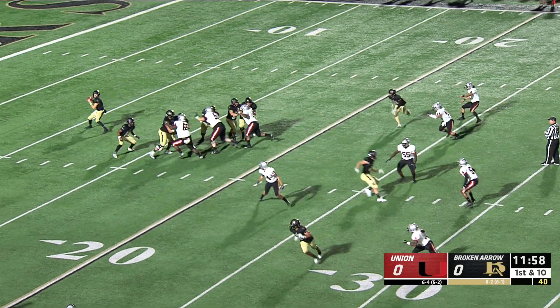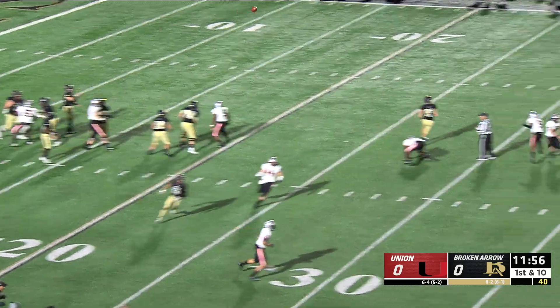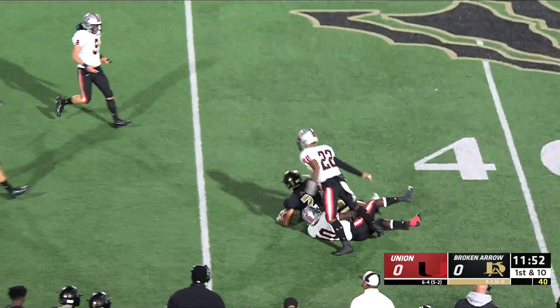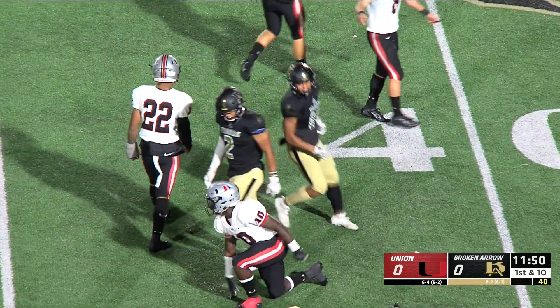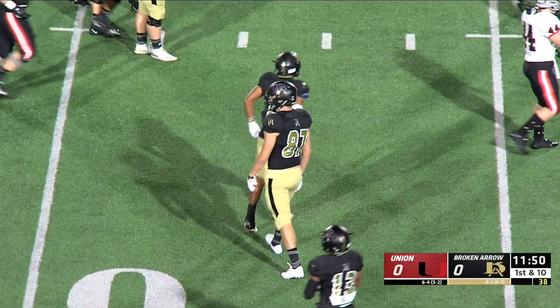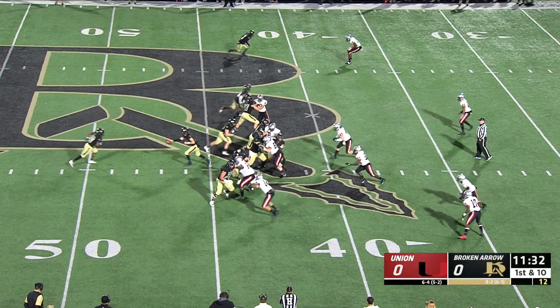First play of the game is a pass. Reigns is back, pump fakes, now firing on the double move. Looking for Isaiah Keller and it's complete. Keller across the 50, brought down in Union territory after a big gain — 35 yards plus. They'll mark him at the 43. First and 10, Tigers at the Union 43.